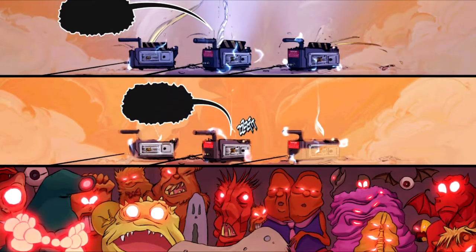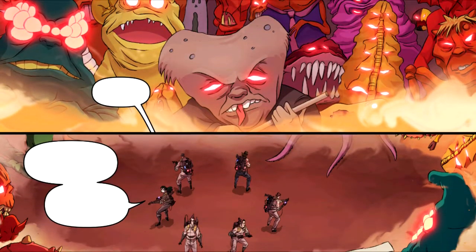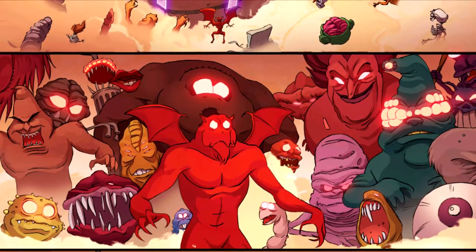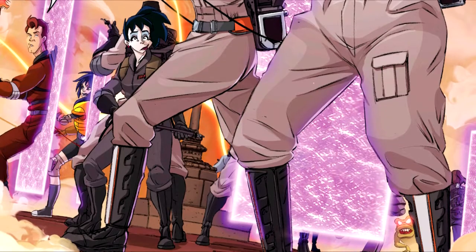Eventually the team tracks the entity to Liberty Island and Kylie figures out his name. But just when they're about to be overwhelmed with spirits, Egon gets help — from every dimension in the IDW multiverse, it's the Ghostbusters. Every single team across the multiverse.